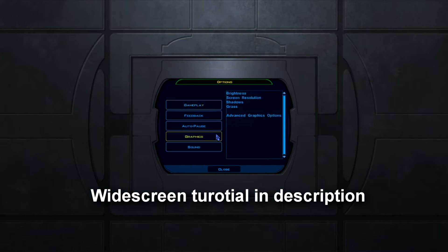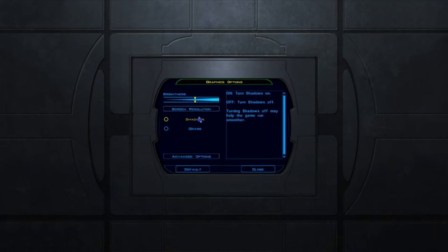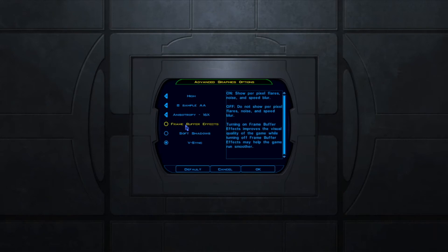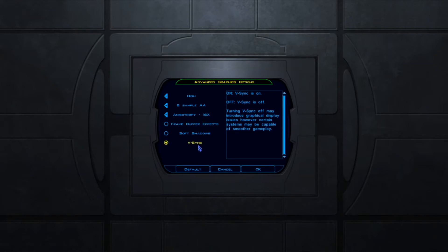But to fix this, all you want to do is come to graphics, turn off shadows and grass, come to advanced options. You want to turn off soft shadows and frame buffer effects. Some solutions may tell you to turn V-Sync off. I have V-Sync turned on because I have a widescreen fix, and if I turn V-Sync off it wouldn't work.